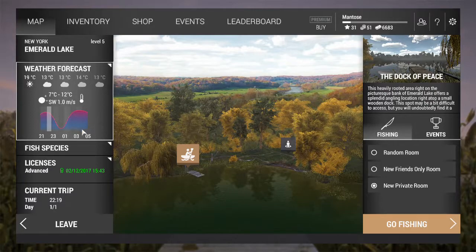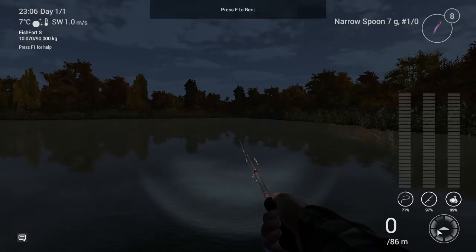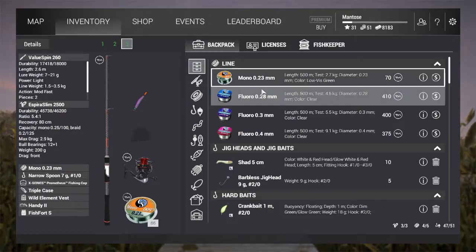The last thing I want to talk about is our reel settings. Down here on the bottom right my reel has eight settings, and right now I have it on setting number seven. You have to do some math to get that number, so let's take a look at my rod and reel. Right here you can see my reel: max drag is 2.9 kilograms, and my Mono 0.23 line is 2.7 kilograms.